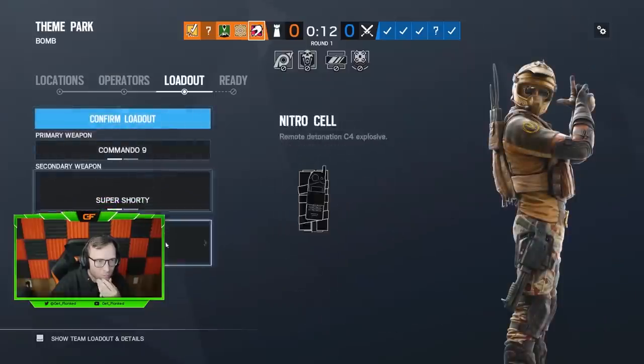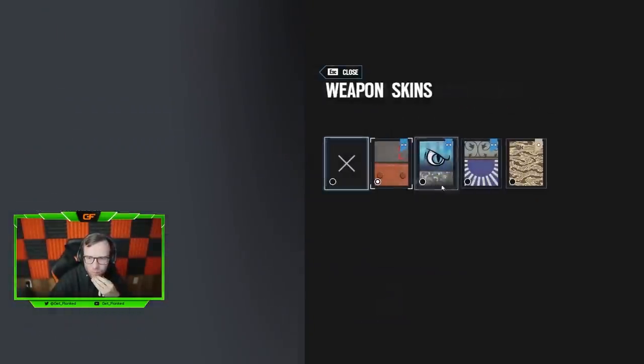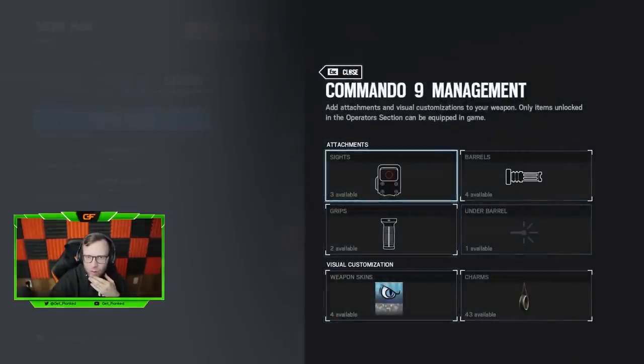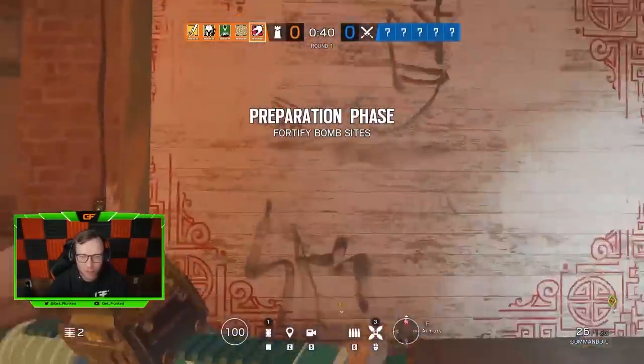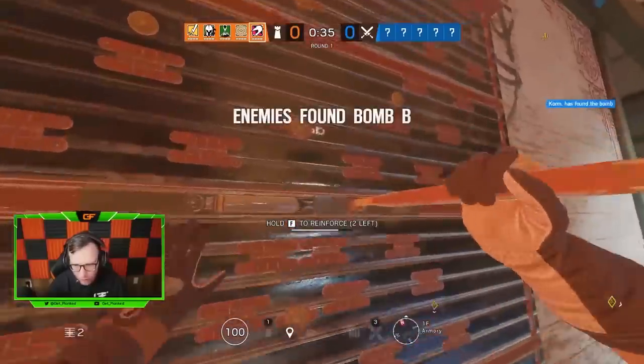In this episode we're going to do it a little bit different — we're actually going to be going over an entire game. This game is me playing in a five stack against what I believe to be another five stack. In the lobby you have a mixture of Platinums and Golds, and these are the games you have to win if you're going to rank up from Gold to Platinum. This takes place on the reworked Theme Park, and if you're one of the people who figures things out on a new or reworked map first, that gives you a huge advantage in ranked matches.